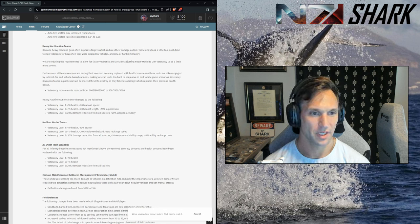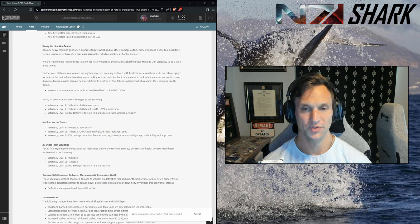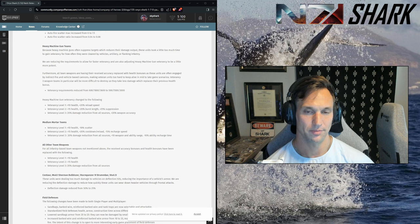HMG teams — veterancy requirements lowered and veterancy changed to increase health, reload speed, damage reduction at vet 3, increased suppression, increased burst length, and increased weapon accuracy. The infantry lethality increase is effectively an MG nerf — if your infantry are in green cover, MG shoots at them and unless it's in a building, it doesn't suppress them. With the damage coming in much higher, MG team models drop almost immediately. I am a bit worried specifically about the Vickers — it already had the highest accuracy in the game and could wipe units by itself. I personally would have liked to see the Vickers toned down while still getting some buffs.